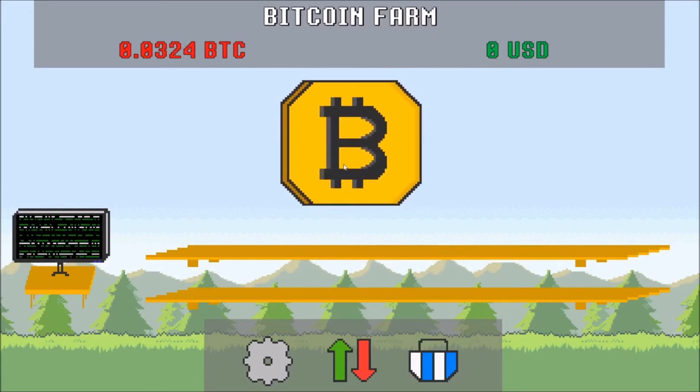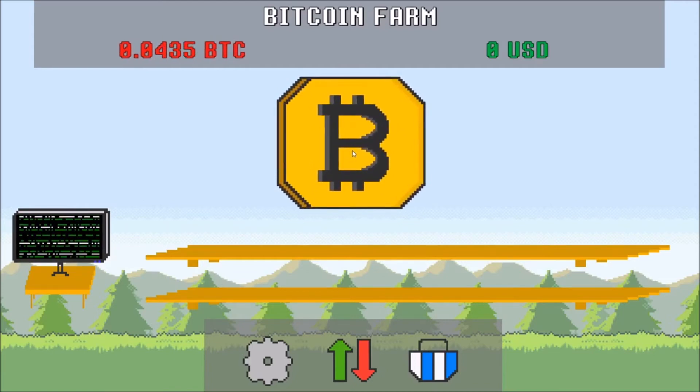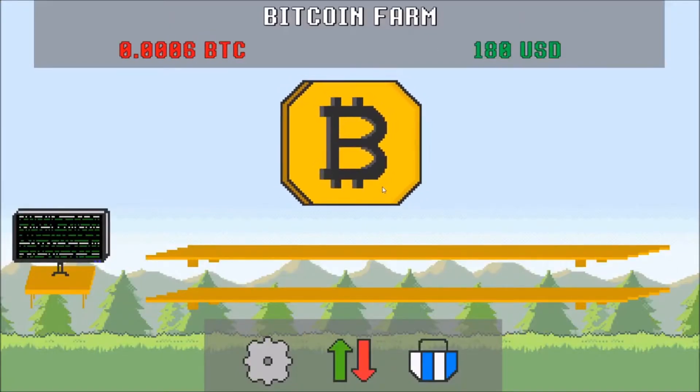Alright, let's do my click thing and see what this gives us. I'm very bad at math so I'm just gonna try to cash this out once it gets to 50. Alright — 0.045. That's 180 dollars. Not bad. I already have 180 and the first graphics card is like 250.